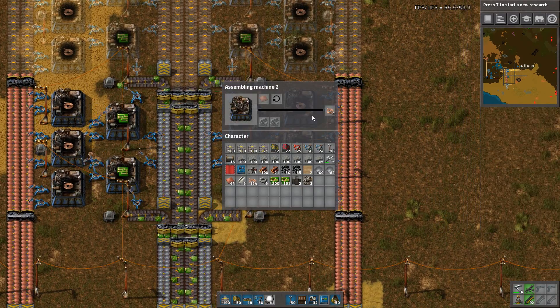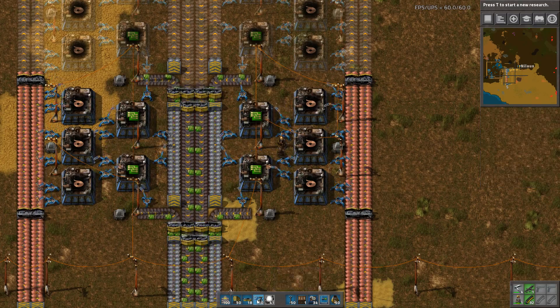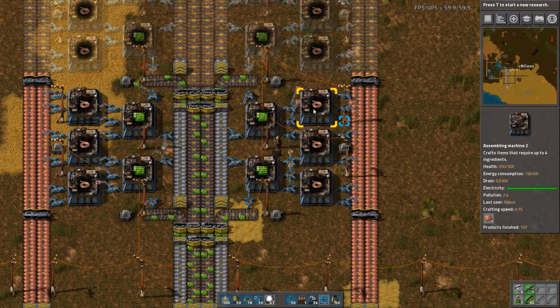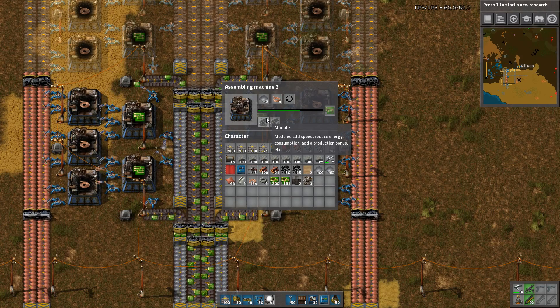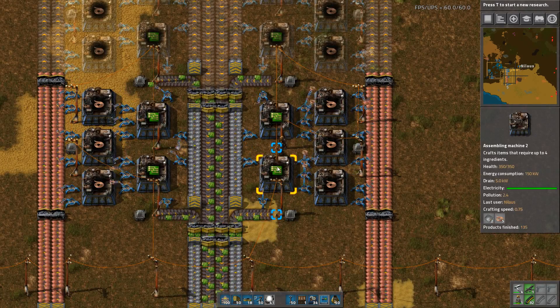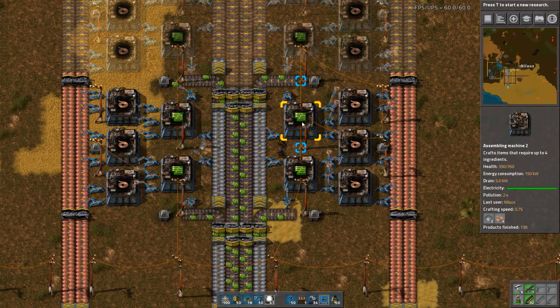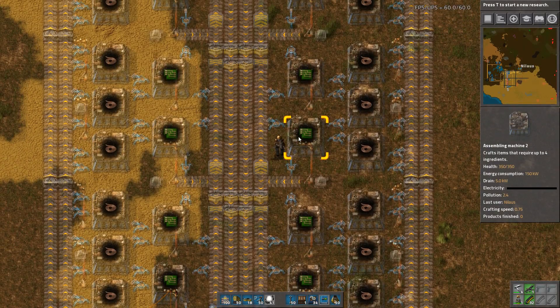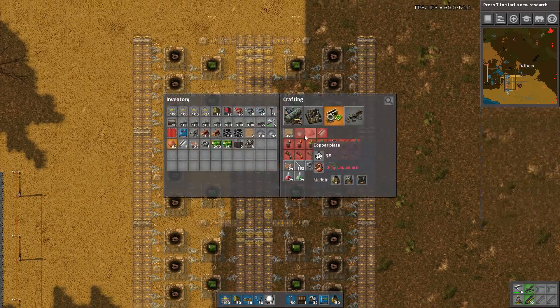This one is producing one per second, and with all assemblers running, it produces one every half second — that's two per second each. Two, four, six, eight — one module produces eight per second. But remember, it's only 0.75, so it produces six per second. One yellow belt can contain 13 and a third per second — silly numbers but that's the way it is. So these two belts can transport 26 and two thirds. Since this is producing six per second — six, twelve, eighteen, twenty-four — adding one more will saturate two yellow belts.